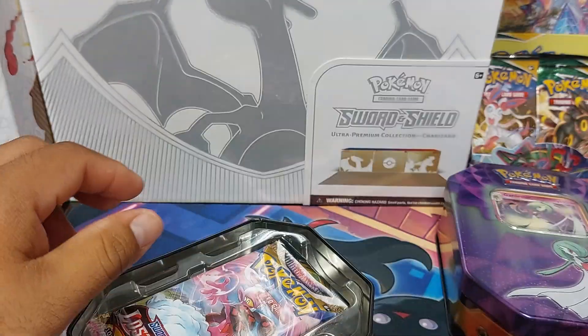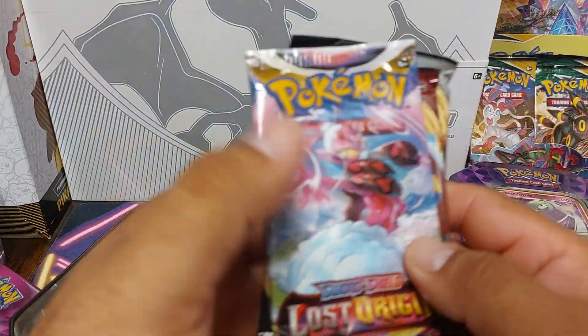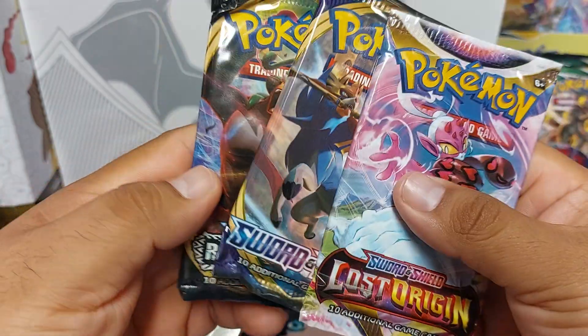Here's a code card. Let's see what packs you get: Lost Origin, Sword and Shield, and Rebel Clash.